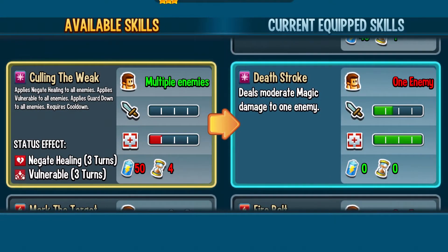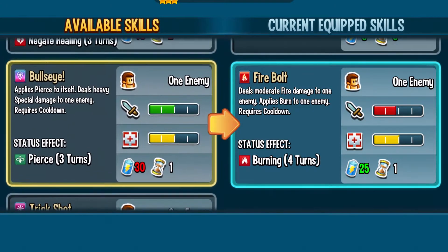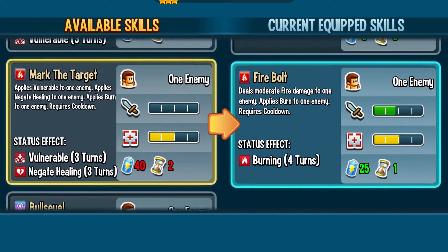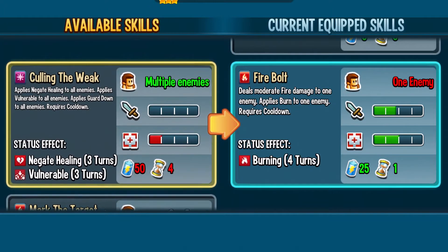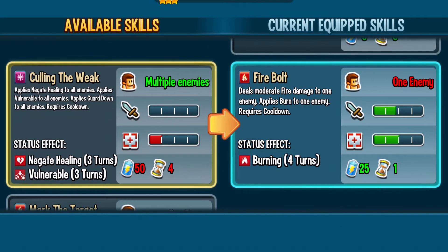Death Stroke has zero cooldown and zero stamina cost and it's not that weak. Firebolt you could potentially use Bullseye or Trick Shot over it, but I equipped it because it'll help with elemental advantage against nature monsters and it applies burn, which could come in handy. Culling the Weak and Mark the Target only set up skills for your next turn, but the enemy might deny you within then, so I don't recommend them.